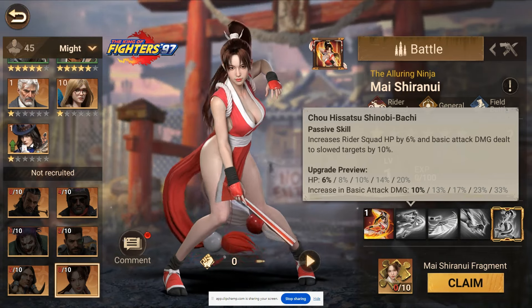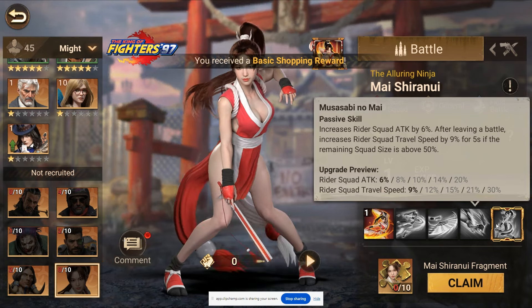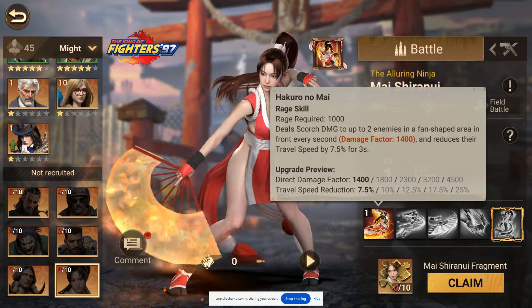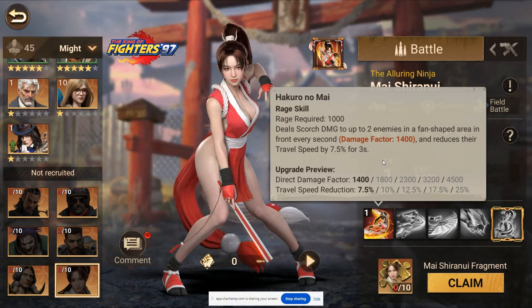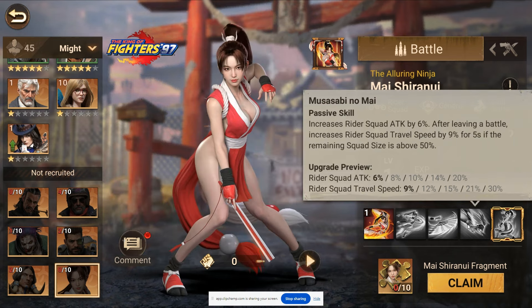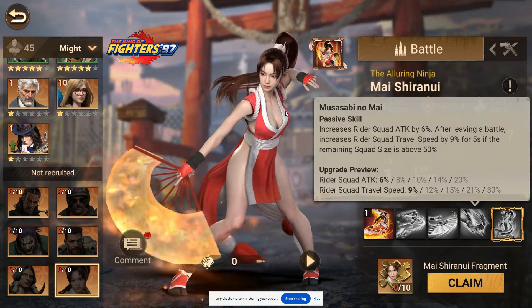In total we have a 60% increase to rider squad attack and a 20% increase to rider squad HP. I'm happy there's a minimal amount of skills with ambiguity. The first skill definitely needs testing to confirm it affects targets for as long as it's supposed to and hits both enemies. As long as the rider squad travel speed goes up by any amount, it's going to help her get away from enemies.